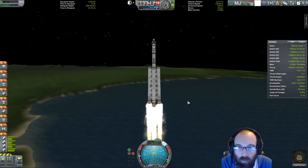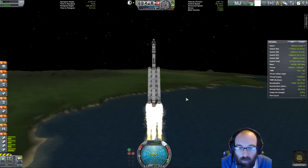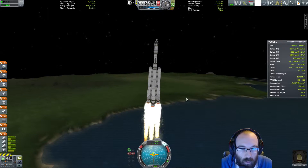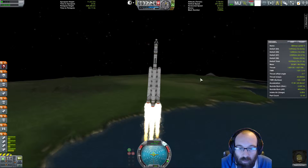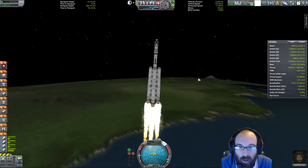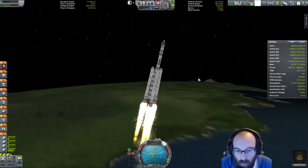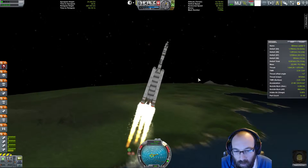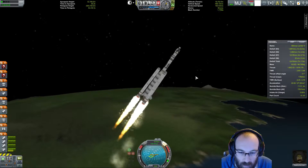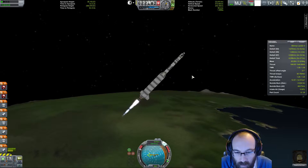We're doing 3,000 — apoapsis four and a half, 5,000. Going up to 5,000, we'll start moving over just a little bit. Just coming through the really thick atmosphere, into the thinner stuff. Hitting about 300 metres per second at about 10,000 — that's okay. Going to lose these solid rocket boosters soon. As soon as we lose them we should be more controllable. Let's get rid of those — they may have bounced off the craft a little bit, but that's all right.